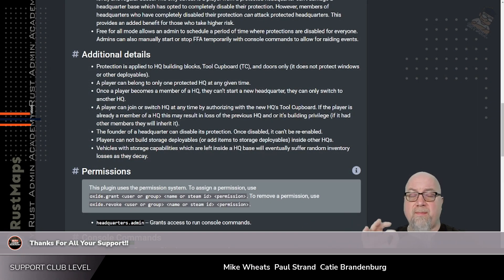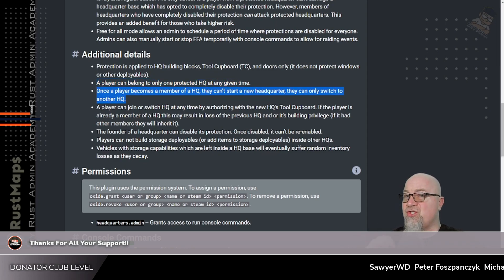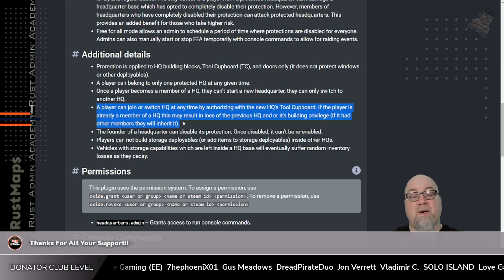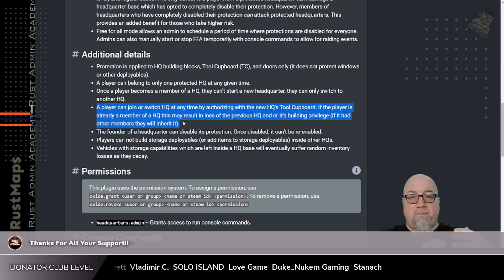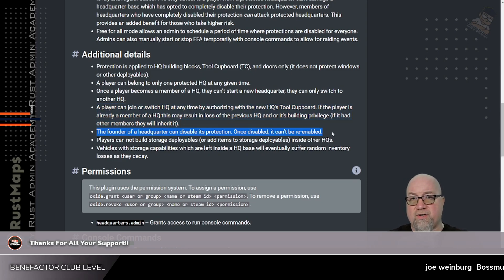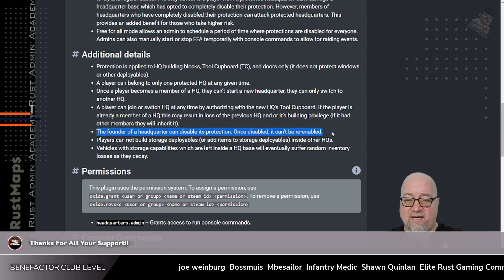Here's some really important information from the documentation worth mentioning: a player can only belong to one protected HQ at a time. Once a player becomes a member of an HQ, they can't start another one — they can only transfer to another existing HQ. A player can join or switch HQs simply by authorizing on that base's TC, but it may result in them losing that HQ and the building privilege that goes along with it. If there are other members assigned to that HQ, they will automatically inherit it. Also, only the owner of the headquarters can actually disable the protection, and once that protection is disabled, it cannot be re-enabled.